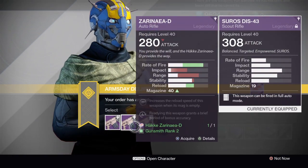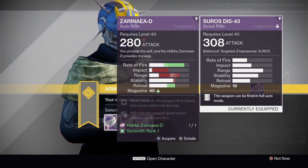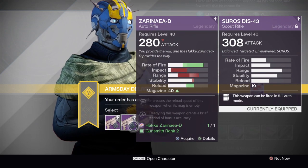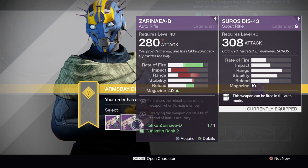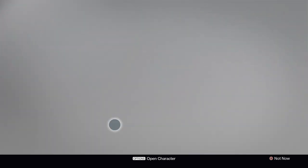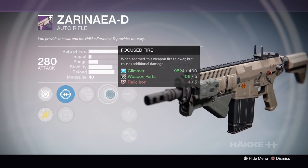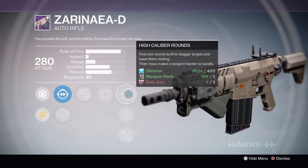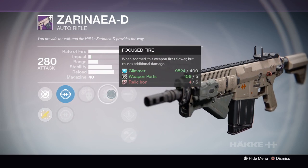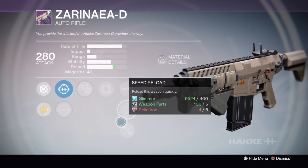The first one is the Zirinia D, which is the Hakka machine gun. Now ideally you want a gun that has high stability when you're dealing with these Hakka auto rifles. Pulse rifles, really anything Hakka is going to have low stability. But this is an interesting build that I haven't seen before — I didn't really see Focused Fire a lot before this.